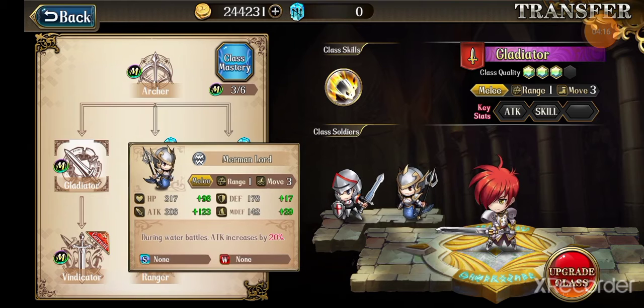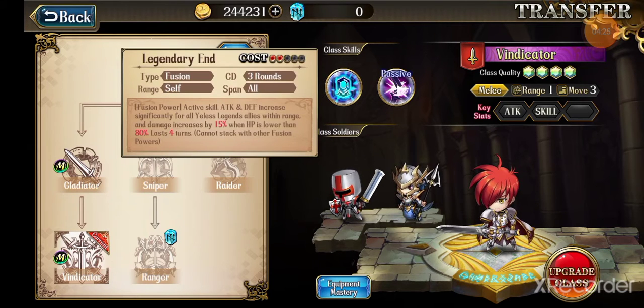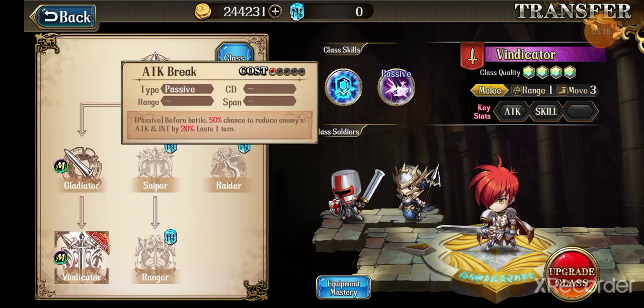For Vindicator, his faction buff is legendary but somewhat situational. The active skill increases attack and defense significantly for all Yellow allies within range, and damage increases by 15 percent when HP is lower than 80 percent, lasting four turns. The reason you don't typically bring it is you need to be under 80 percent HP for it to work, which isn't ideal. You also get a passive: Attack Break — before battle, 50 percent chance to reduce enemies' attack and end by 20 percent for one turn. Soldiers are Heavy Infantry and Tight Monsters.